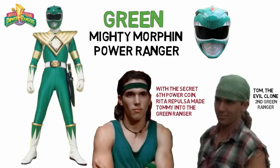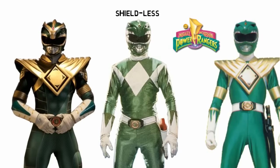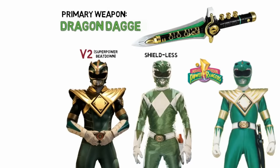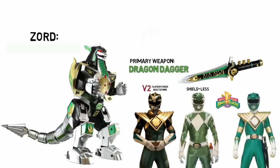Other Green Ranger appearances include this shieldless version. The shield is detachable and can be transferred to other Rangers. And there's this version too, that appeared in Superpower Beatdown and the Power Rangers Legacy Wars video game. His primary weapon is the Dragon Dagger, which also serves as the flute used to summon and control the Mighty Dragonzord.